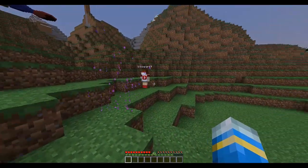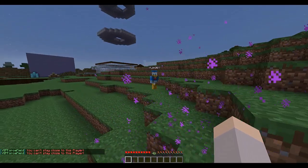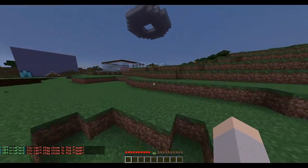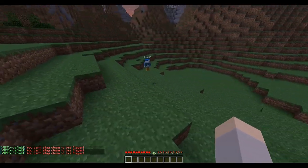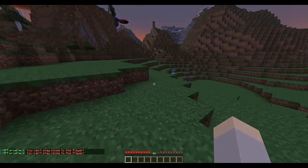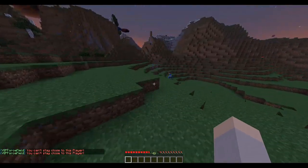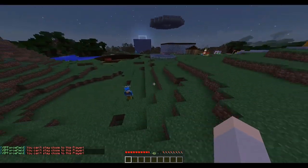Now I'm going to go over onto this account and show you what happens when I try and get close to myself. I'm on Lincoln Park 9, and when I get within a certain range of LTGym it says 'You can't stay close to this player.' This would be great if you're doing a video, recording something, or just don't want people to get near you. It just flies you back — it's really cool.